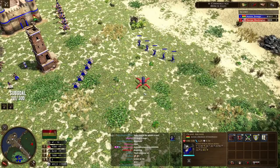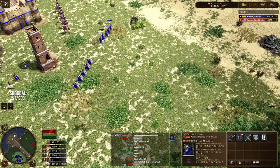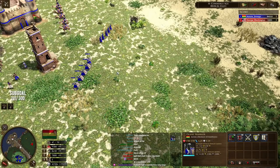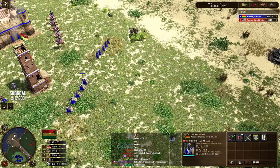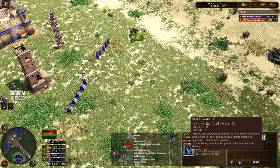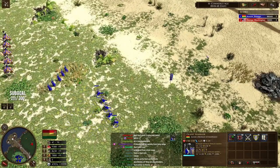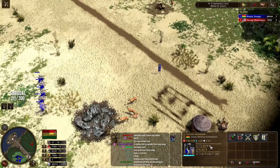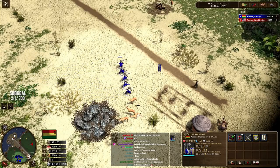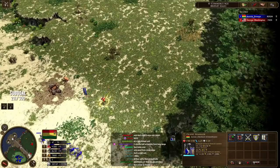The stances don't just change animations — they actually matter. If you've used the Nizam Fusilia from the Ottomans, you'll be familiar with stance changing; it changes the abilities of your units based on the stance. The Desert Warrior specializes in that. It's described as a hardy and secretive Javelin Warrior that excels at using a large shield to greatest effect in different fighting positions. You might look at the stats and think 150 HP — same as a musketeer — range resist, 15 attack with 1.5 rate of fire, plus a melee attack with bonus against cavalry. But it's actually crazier than that because of the different modes.